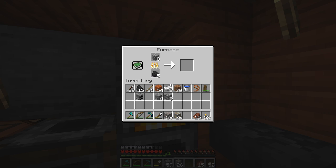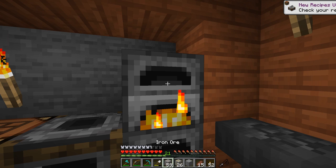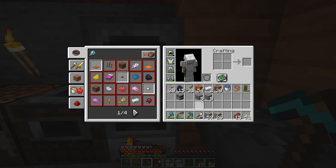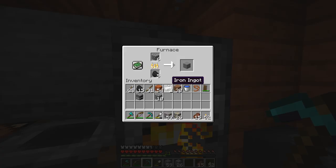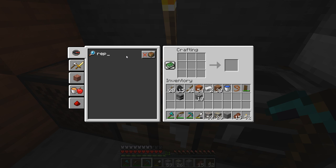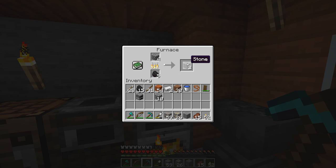We'll get this cooking up right quick. That right there is regular stone — basically the stuff in the walls that is generated naturally in Minecraft, but when you mine it you get cobblestone. These stones can be used in recipes — you probably saw that a couple of recipes popped up, and one of those we're going to use today.